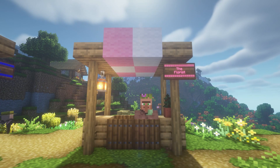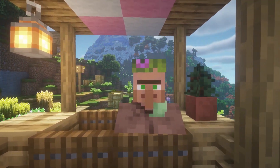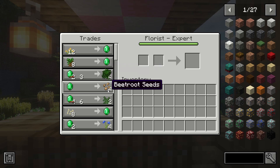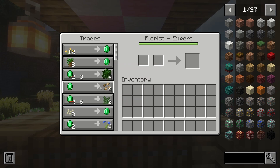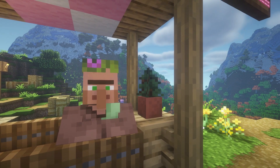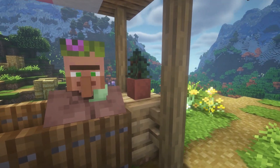The first villager is the Florist, and this is also my favorite. The Florist can trade flowers, leaves, saplings, and seeds. The workstation of the Florist is the flower pot, so you need to place it down so that the villager can become a Florist.